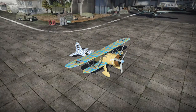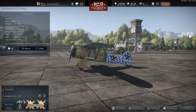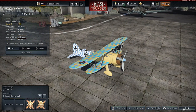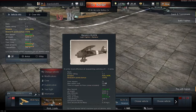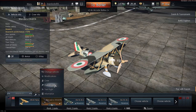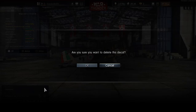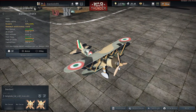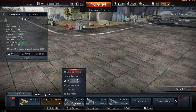Let me actually go into customisation and get rid of the DAC insignia and the other German crosses. And then for this one it's now a SPAD - a SPAD 7 is what this is. Let me remove the DAC symbol and the cross. I think we'll play a couple of games in these.